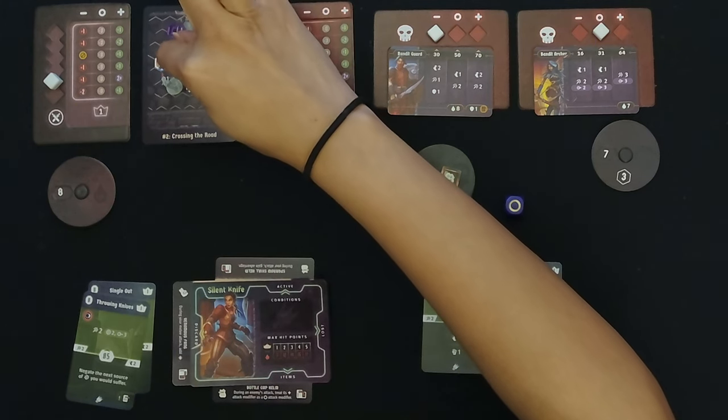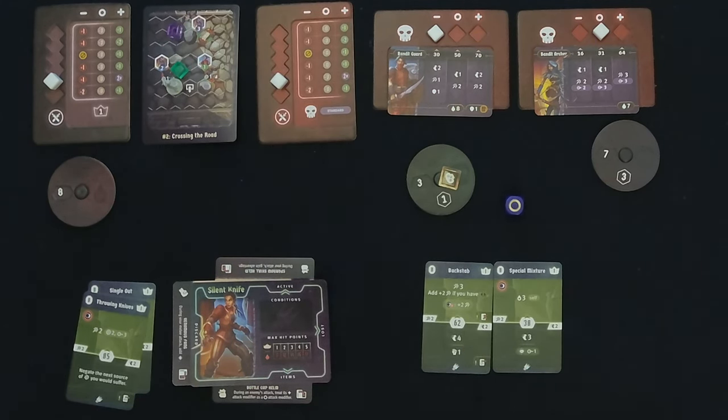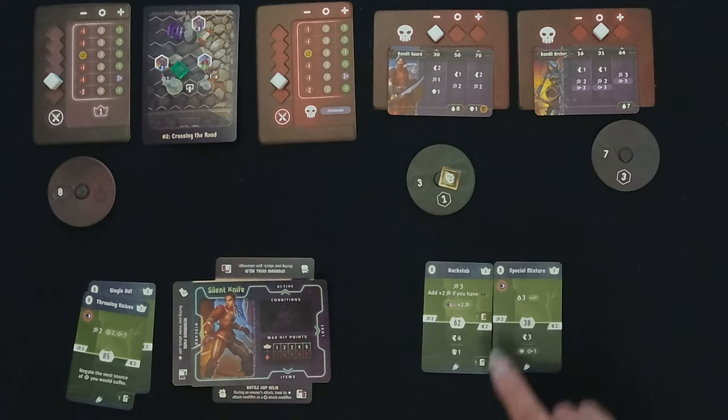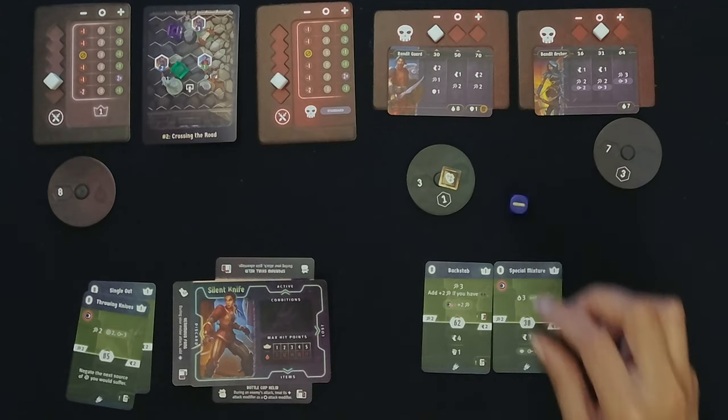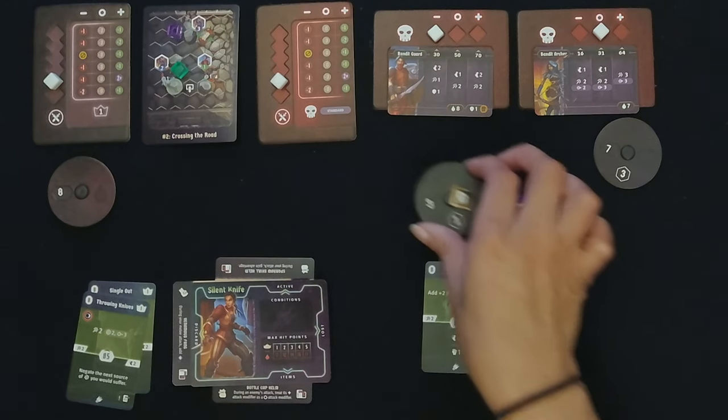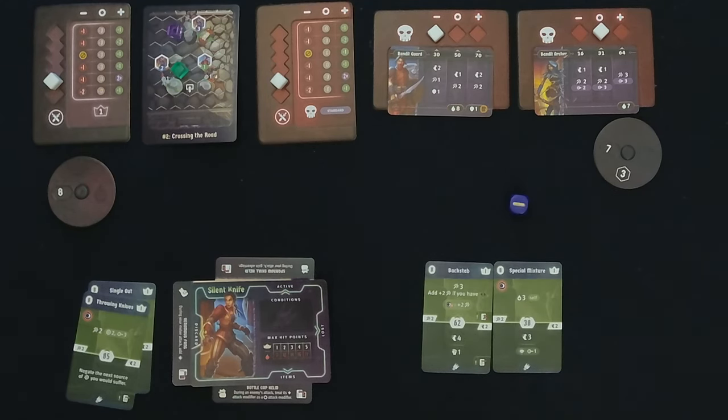The archer moves one spot — still one, two, three, four away — so they cannot attack. Now it's our turn. We have an attack of three plus two from the dark element, base of five, plus the poison. But they do have two shields now. We roll — it's the minus — but that is still enough to take out the guard.